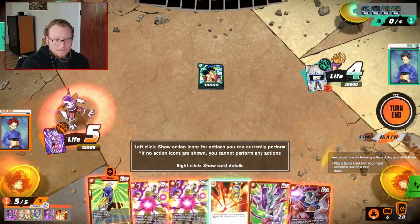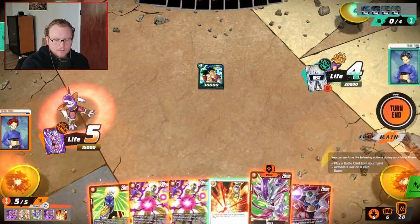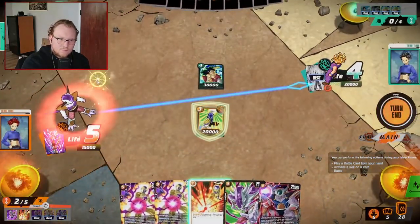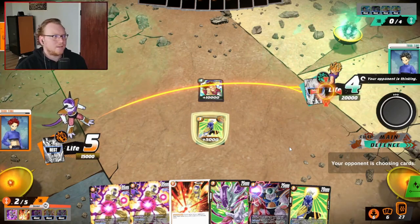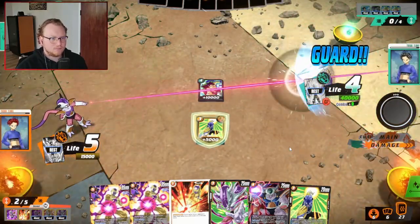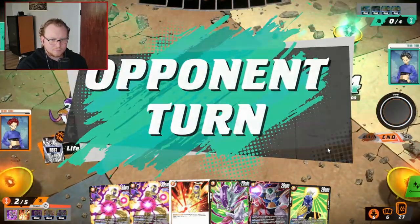I don't know, truthfully I have no idea. Nothing I have helps me here — we're gonna have to play on the back foot a little bit. Confirm. I don't know exactly how to get out of this predicament, but we're gonna have to play super passive. What, what, what? I literally just wanted to draw a card, bro. That's on you, man.